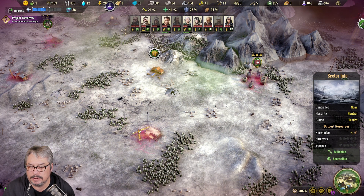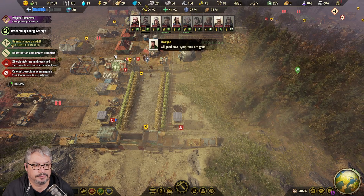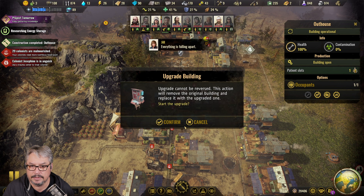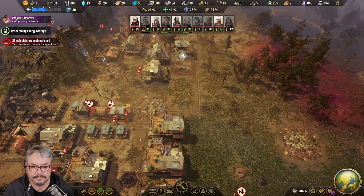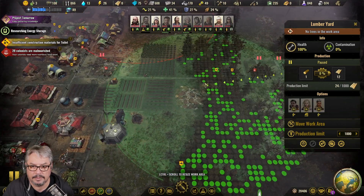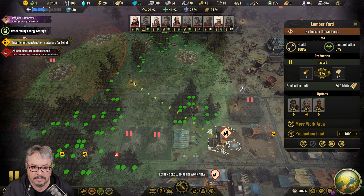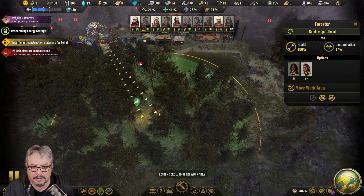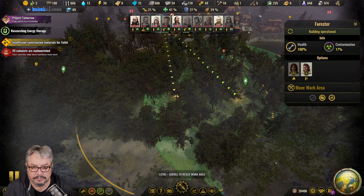Because we'll have to lose somebody - we don't have enough supplies coming in. We want to upgrade that - back to a toilet. We've run out of trees here. We could do - right there. Where's the forester going? It's fine.